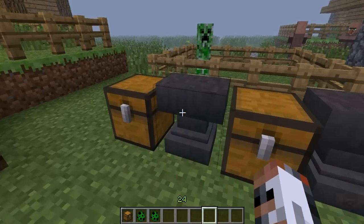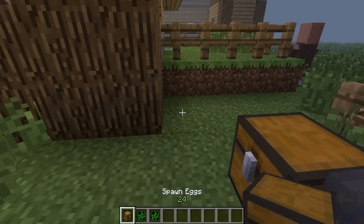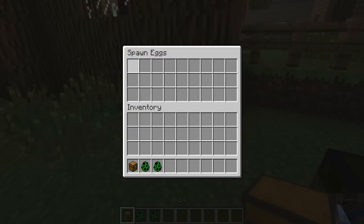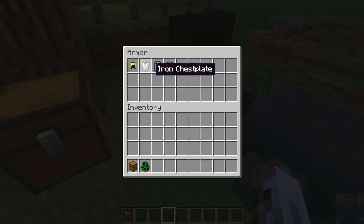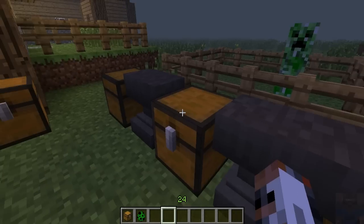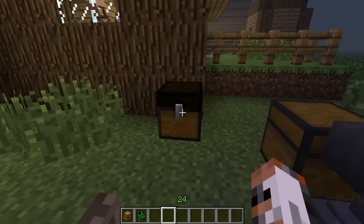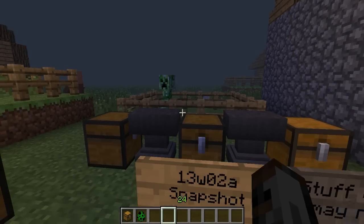The first thing is that you can put a chest into an anvil and rename it — for example, 'spawn egg.' The title won't appear when you place the chest, but if you open the chest you'll see the title 'spawn eggs' at the top. You can also do this for armor, tools, and food. It's a pretty cool way to know where all your items are and sort them really well.